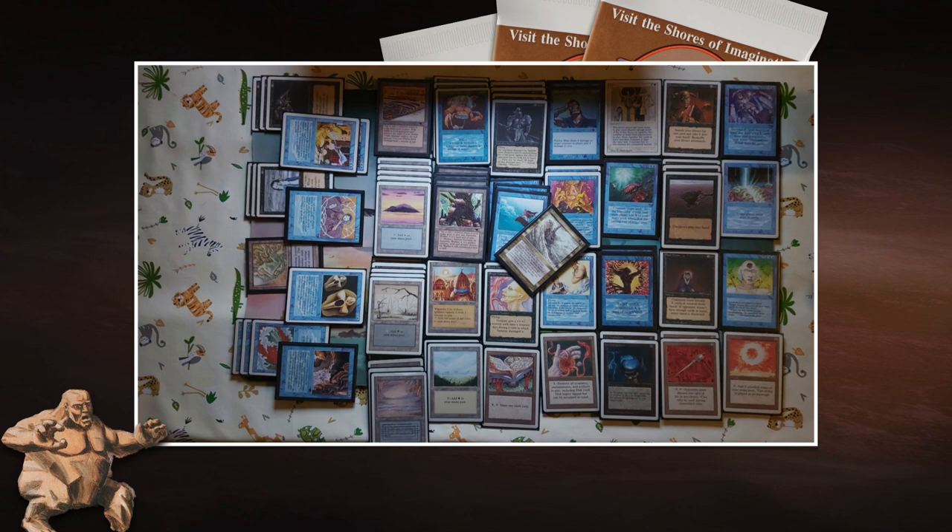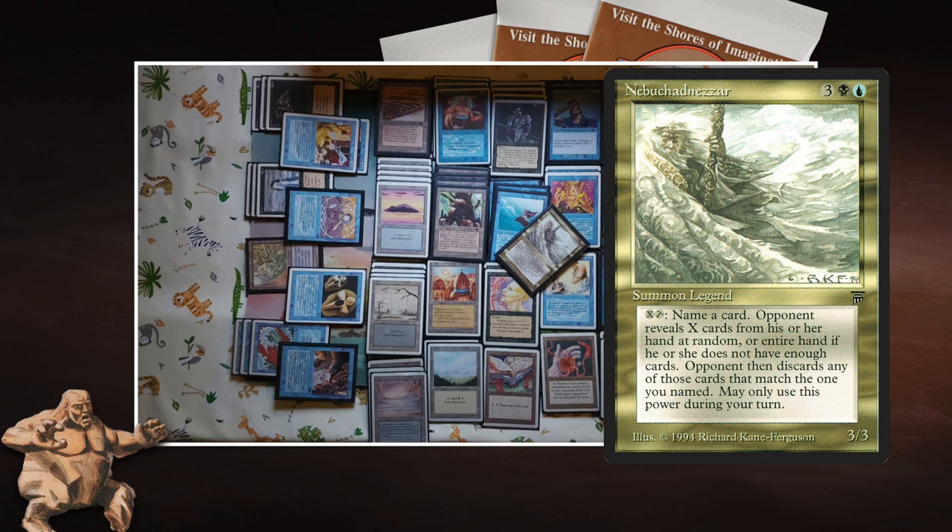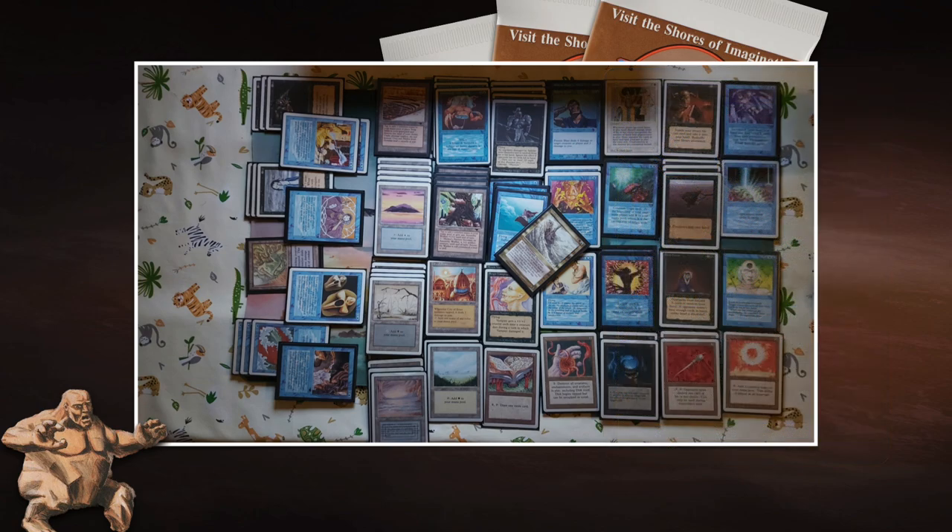Now let's focus on that tilted card in the middle — that's Nebuchadnezzar. It's a really cool creature: one blue, one black, and three to cast for a 3/3 Summon Legend. You can pay X and tap it, choose a card name, and target opponent reveals X cards at random from their hand, discarding all cards with that name. Unfortunately you can only activate it during your turn. It's really nice with the Glass of Urza, which isn't in this deck, but it's cool to see Nebu being played.